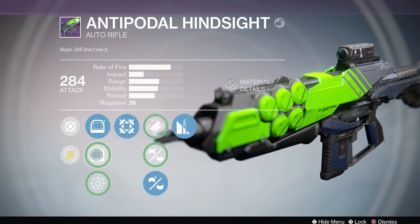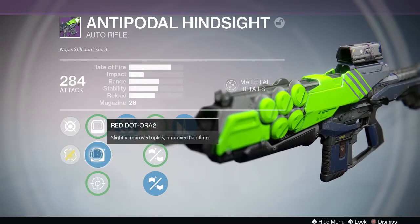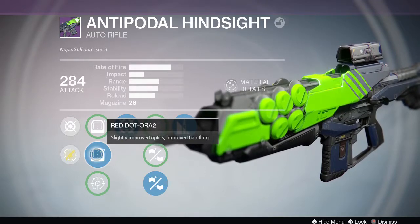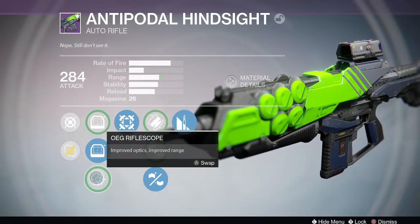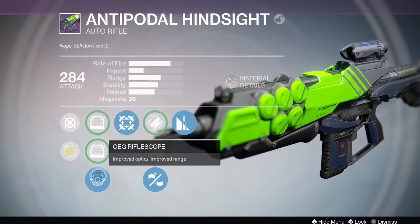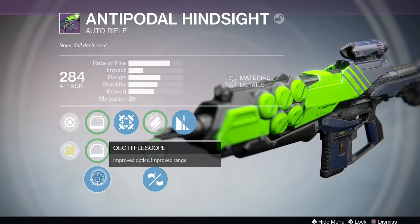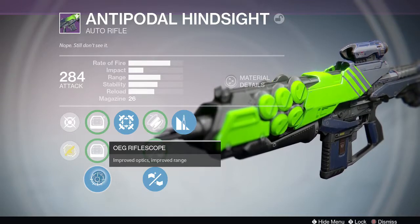The Red Dot ORA 2 sight is okay. I noticed when I tried to use it in PvP at the beginning it looked like the sight had dust all over it and it really bugged me, so I quit using it. The one I usually use is the OEG Rifle Scope because that increases my range and I like it for this gun. With this low rate of fire auto rifle you can use it more like a pulse or a scout rifle because of the range stats from my talents.